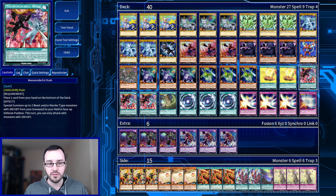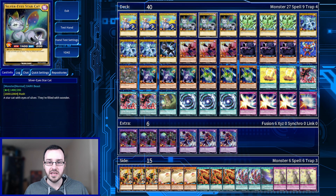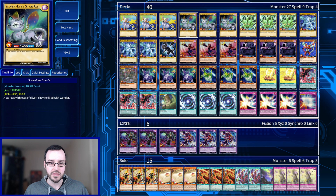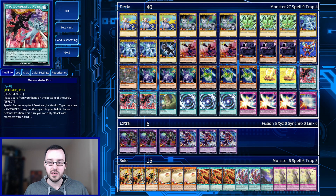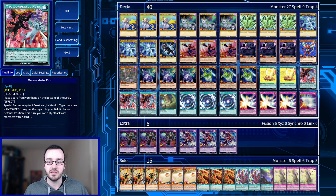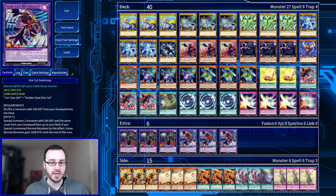The most broken card in the deck, in my opinion, is Meonderful Rush. Place one card from your hand on the bottom of your deck, then special summon up to two beast and/or warrior monsters with 200 defense from your graveyard in defense position. This turn, you can only attack monsters with 200 defense. We play this, get rid of a card from hand, bring back Catclaw Girl and another monster. We then use Catclaw Girl's effect to get rid of another card from hand, bring back another monster, then bring back fusion. So this one card plus any two cards from hand is a fusion monster and any other weak beast monster — the consistency is completely bonkers.